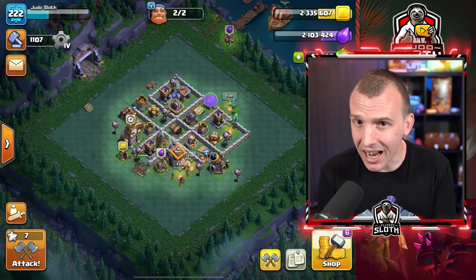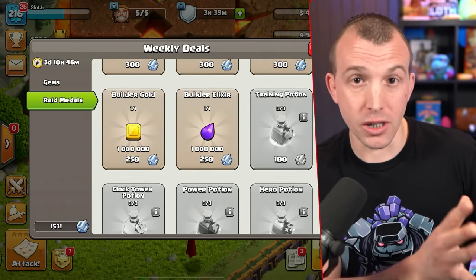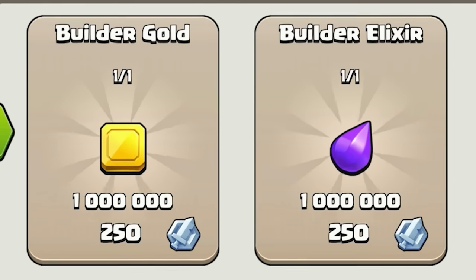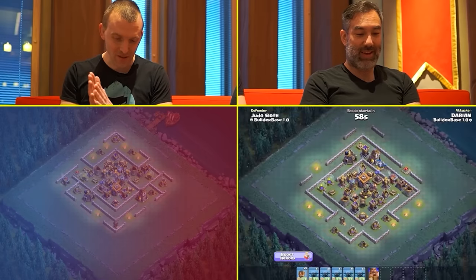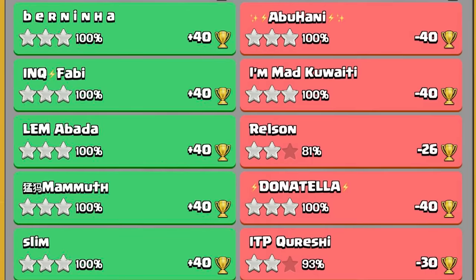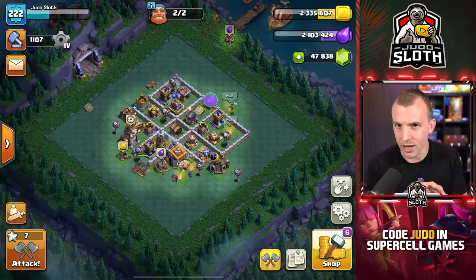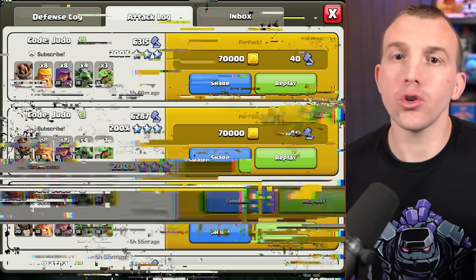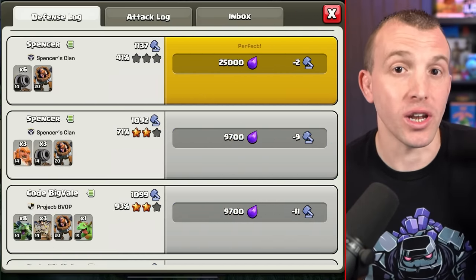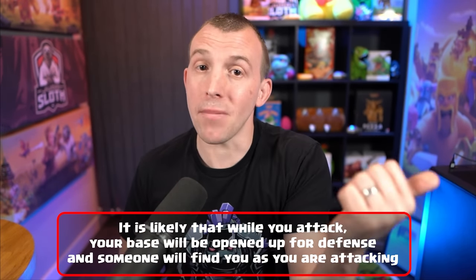When it comes to attacking, you only earn builder gold. You will still be able to get builder gold and elixir from the trader shop, the season pass, and various different events, but with the removal of versus battle, it now acts very much like the legend league and you gain loot from both attacking and defending. You can attack as much as you want, but every attack you perform, your base is opened up to a defense — even if you are online, somebody else might attack you.